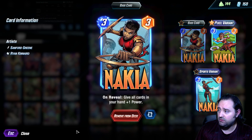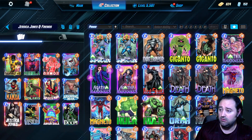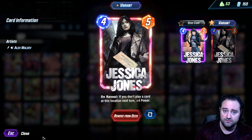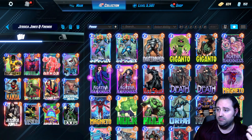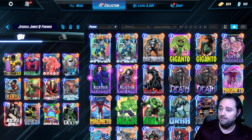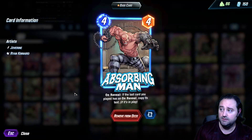If we play Nakia — on reveal, give all cards in your hand plus one power — Jones becomes a four-ten. So on turn three we play Nakia, turn four we play Jones, and on turn five Jessica Jones is a four-ten drop.